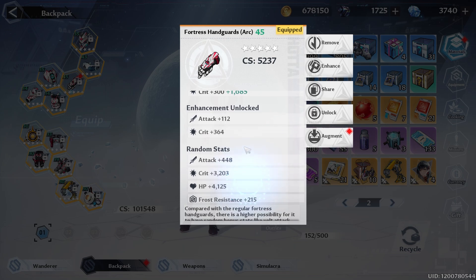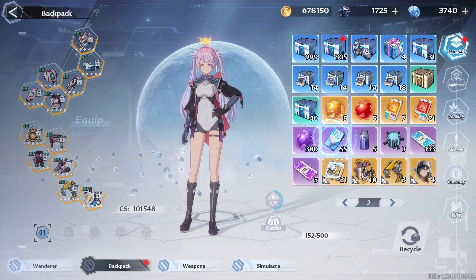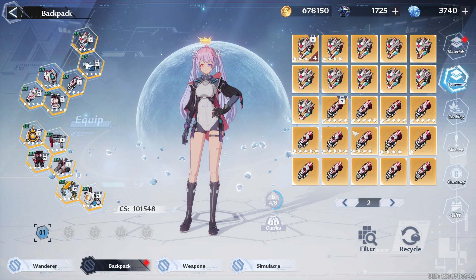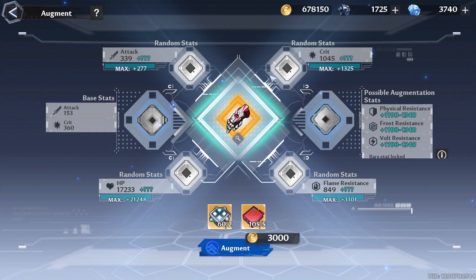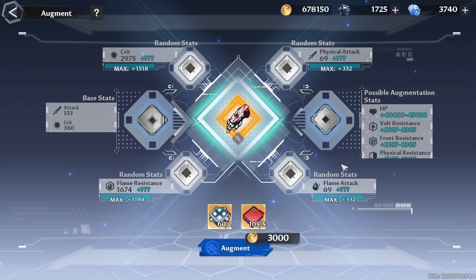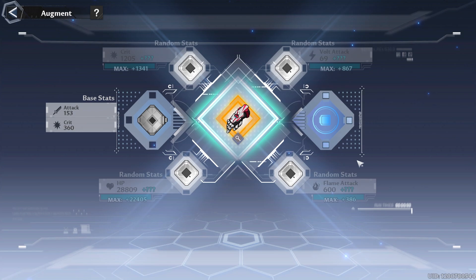Especially for the hand guard, so far in terms of drawing from the random stat pulls, crit is not included. So most of what will happen is you will roll into any of these resistances, which honestly kind of sucks. I don't even know what the perfect one looks like — this one is still unresistant, this one I think is unresistant as well.